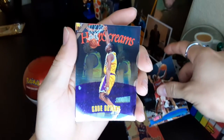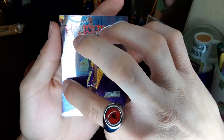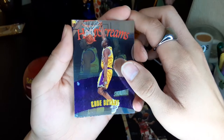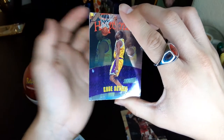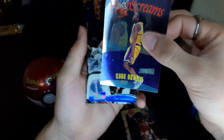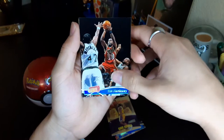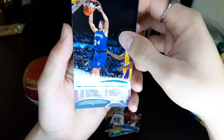We got Kobe Bryant! Are you kidding me? Wow, these cards are damaged though - probably from sitting in a warehouse or garage over the years. That's so sad this one's damaged, beautiful card though. We're definitely going to sleeve that right away. Tim Hardaway, Tom Gugliotta... and we got Shaquille O'Neal right there too. We got Kobe Bryant though - beautiful card.